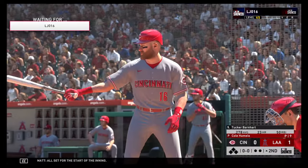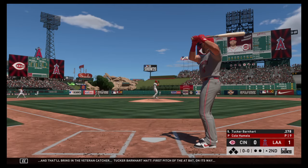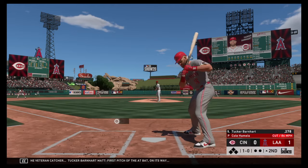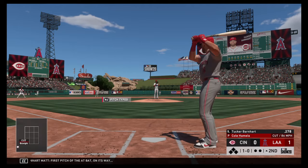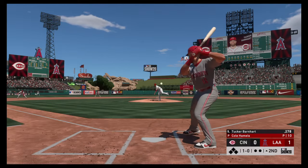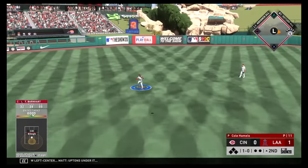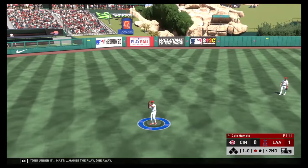All set for the start of the inning, and that'll bring in the veteran catcher Tucker Barnhart. First pitch of the at-bat on its way — one ball, no strike. Hit high in the air in the shallow left center, Upton's under it. Makes the play — one away.